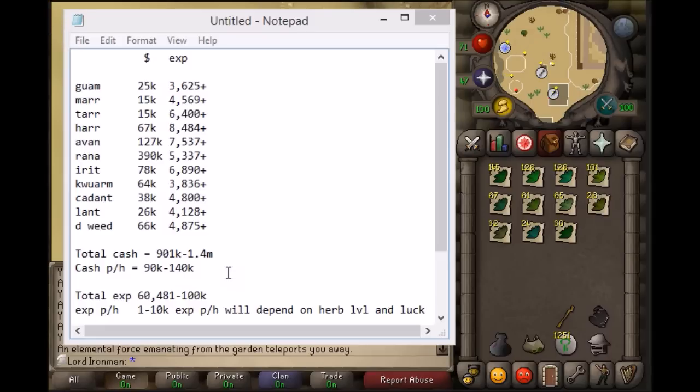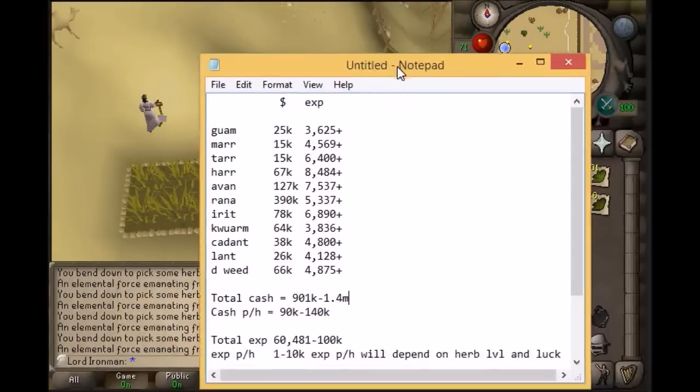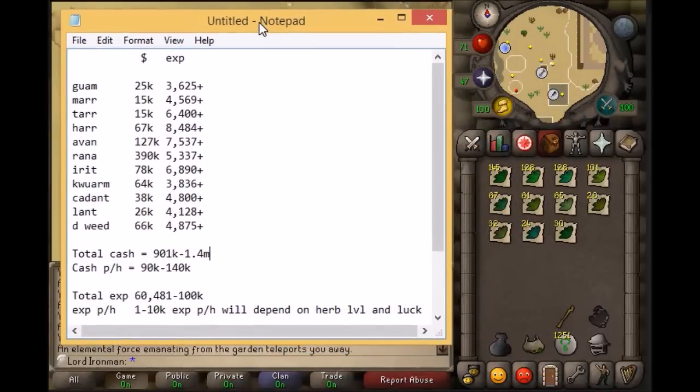This will vary depending on how many inventory spaces you have available. Personally I only had 11 inventory spaces, which is why it reduced the amount of herbs I was getting per hour — since I have to run all the way to the Tool Leprechaun and back, and it takes a whole minute to make that round trip.